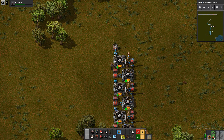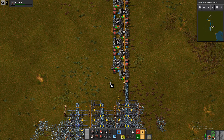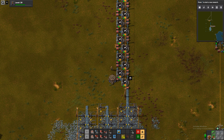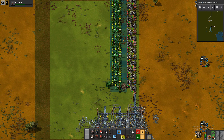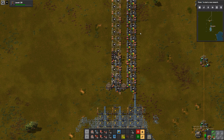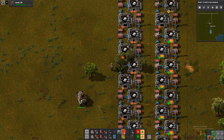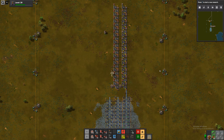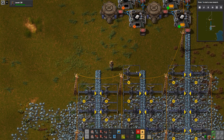And then we have half a belt of iron plate. Let's just see how much space we have in here. This is our analog for a beacon. And we actually have the exact space we need, that's nice. Please remove the trees. Connect this one as well.